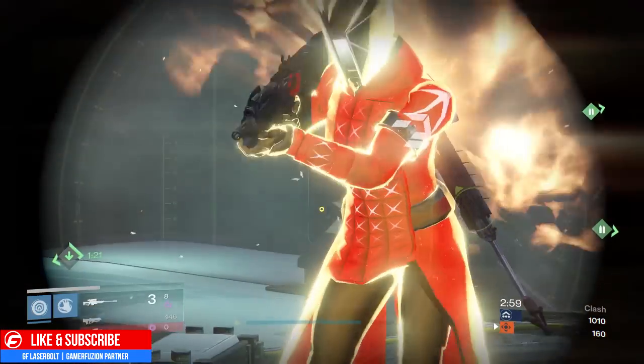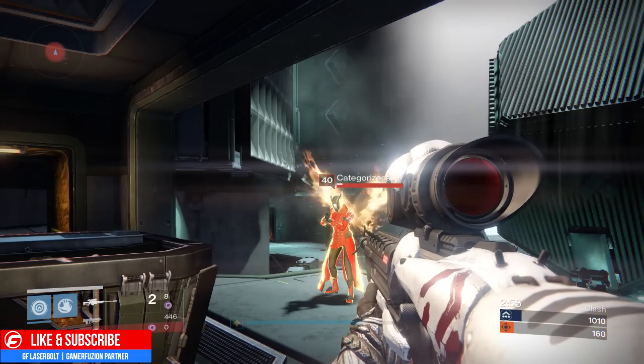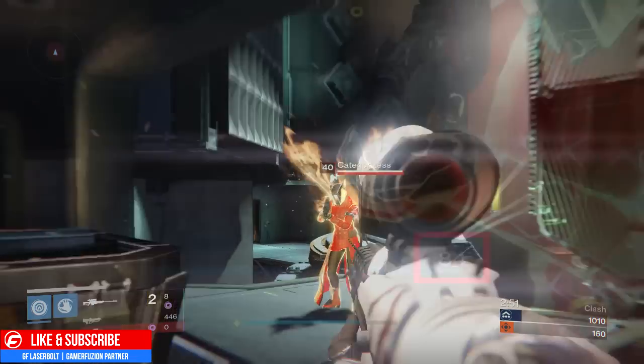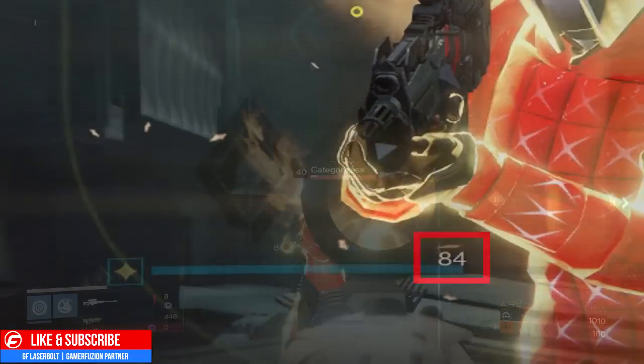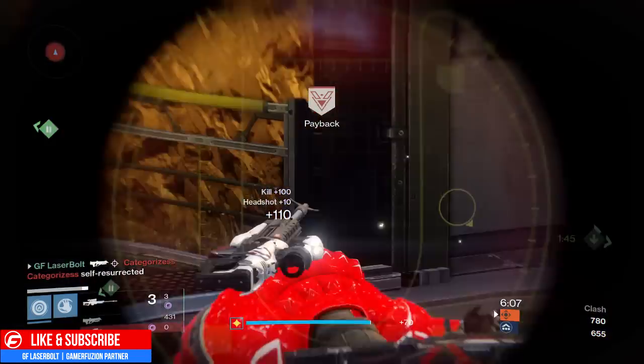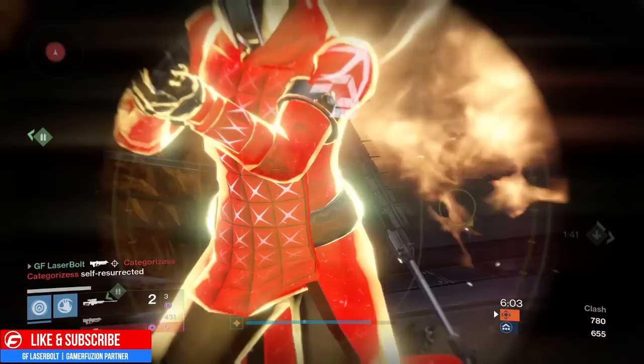Here is a quick example of what happens when you are just running self-res normally. As you guys can see, a body shot to the chest with a sniper rifle — the Devil's Dawn — deals 84 damage to the body. Now if you do the glitch and self-res with Radiant Skin, you get the max armor. As you guys can see, the body shot goes up to 93, and sometimes 94.